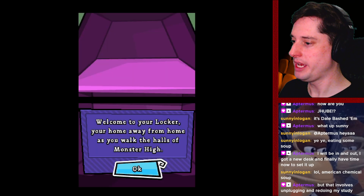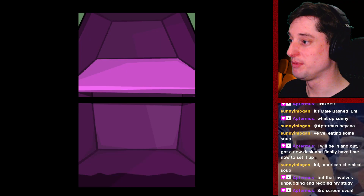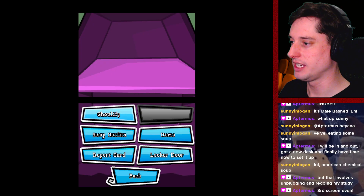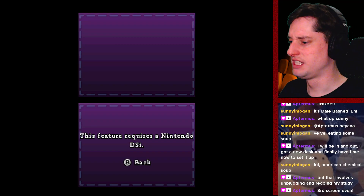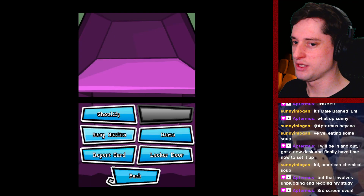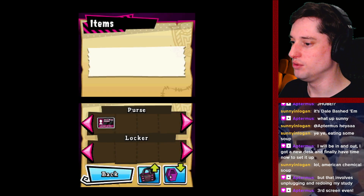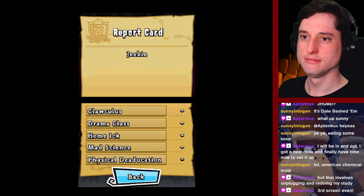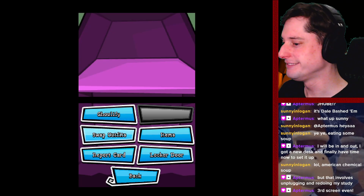Welcome to your locker — your home away from home as you walk the halls of Monster High. Here you can store items, see your achievements, decorate and more. Access the different shelves by tapping on the corresponding locker object. Close your locker by tapping back. Of course I'm gonna ghoulify. My DS is much too retro for that. Your outfit has changed — I guess I only have two. Oh, here we go — report card: GB. That was close, not GB... GB!